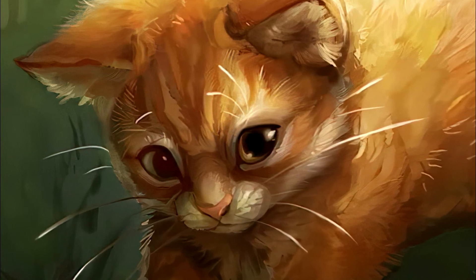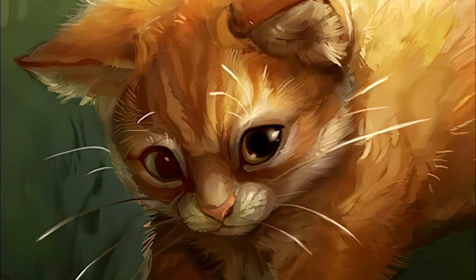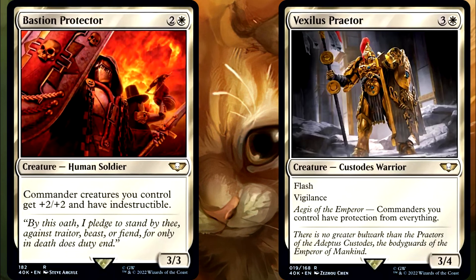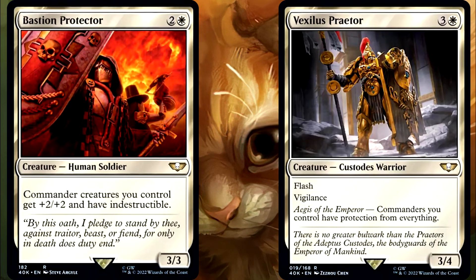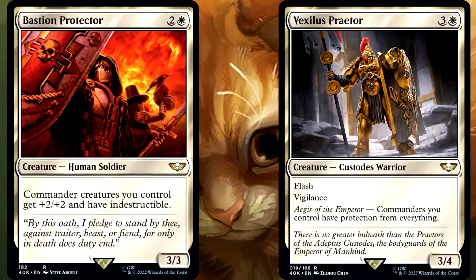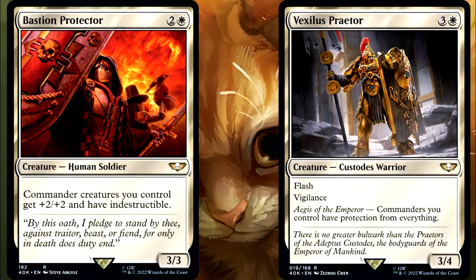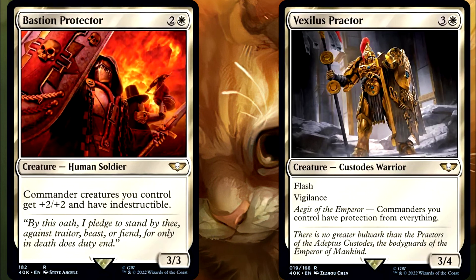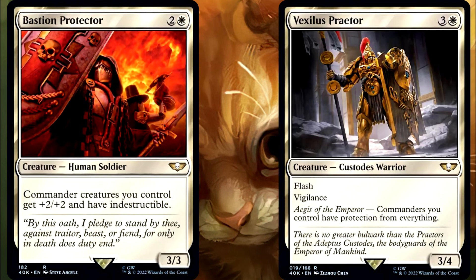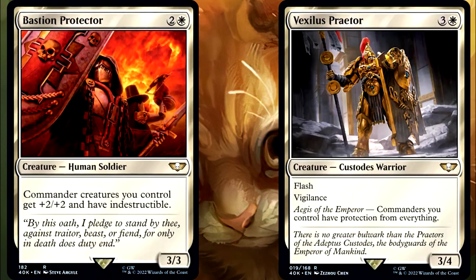Very handy for getting that commander damage through and getting those attack and combat damage triggers without having to worry about blockers. So at the end of it all, while Bastion does give a buff to Power and Toughness and it does save your commander from spells like Damnation that the Vexilis does not, I think that with all of the other perks and that bonus of having Flash, the Vexilis is actually the better overall card. Again, be very careful if you're a Voltron deck, because your own stuff will fall off — except if you're based around plus one plus one counters, as they are safe from protection. They don't fall off. Good luck trying to get new ones on with targeted spells, but the current ones don't fall off.